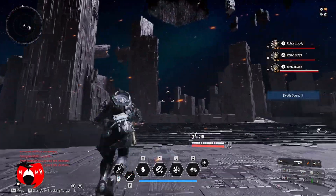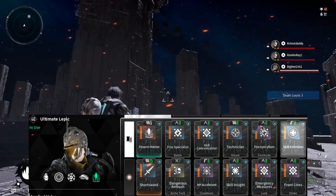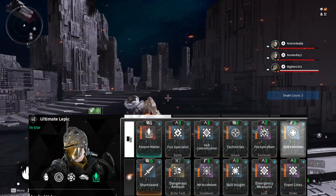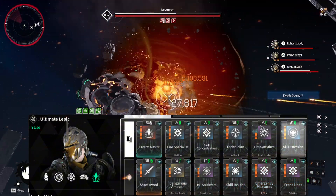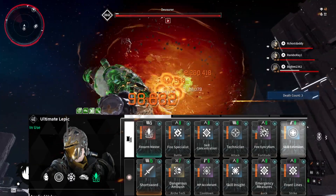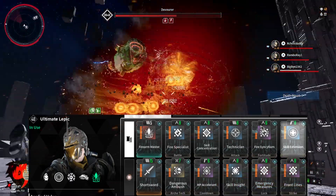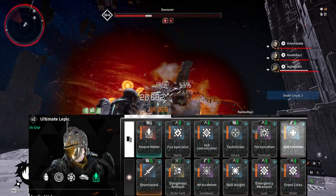Method one is farming the Devourer. Farming the Devourer is not a big task to be honest if you have the right build. This is my Lepic build — I'm sure you can find loads of similar videos on YouTube. In the Lepic build, you need two mods that are really required to pull this strategy off: the first is Firearm Master and the other is Dangerous Ambush.